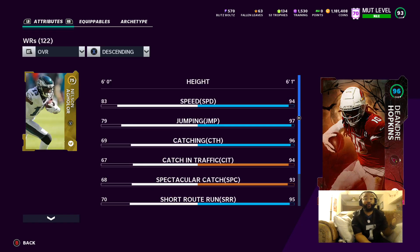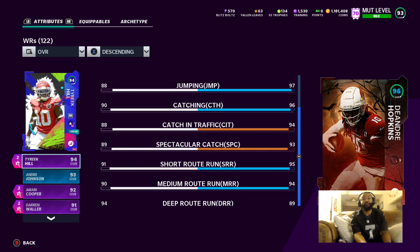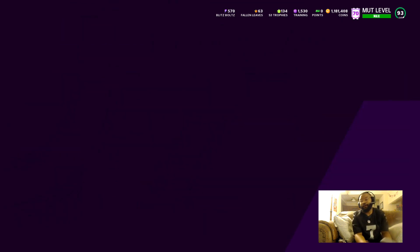And then you see here I got DeAndre Hopkins. I ended up winning a giveaway on Madden — they gave me a free D-Hop and a Troy Polamalu. I'm just like, yeah, why not, I'm gonna use them. Like it's a free card, I won a giveaway, why not use them?